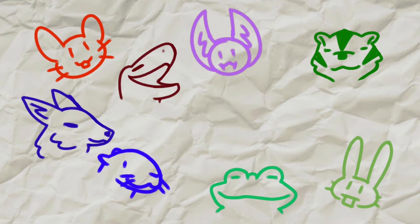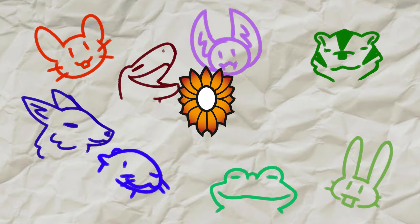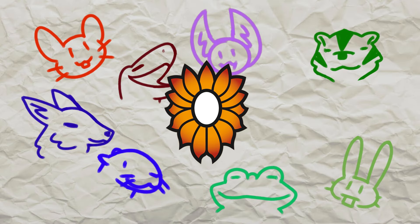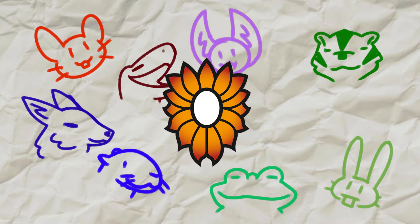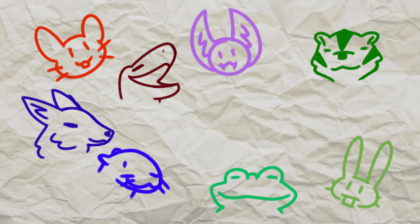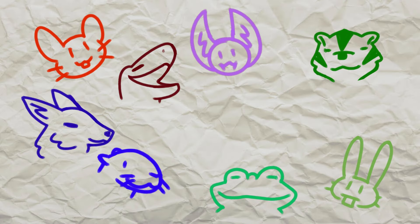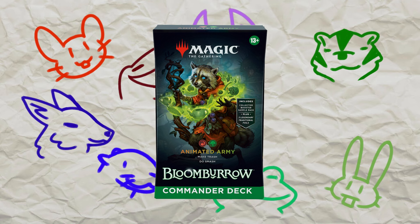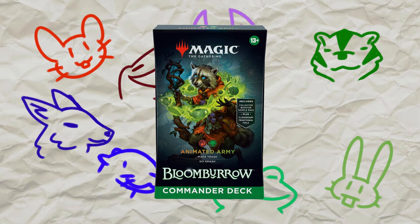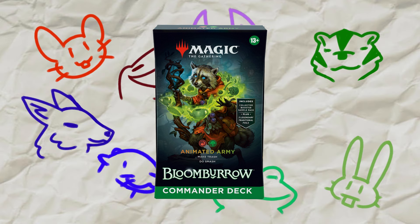Other than those types we don't have a lot of hard evidence. But we have seen the main teasers for the commander pre-cons. The reason I don't call this hard evidence is because commander pre-cons don't have to have anything to do with the main set, so while I'm going to jump off of what we've seen, it's entirely possible it's completely a red herring. We've seen cover art for the four pre-cons which showcase a character and the colors. Red-green features a raccoon, which tracks, and Mark Rosewater mentioned raccoons in the set — although it's entirely possible they only ended up in the pre-con.